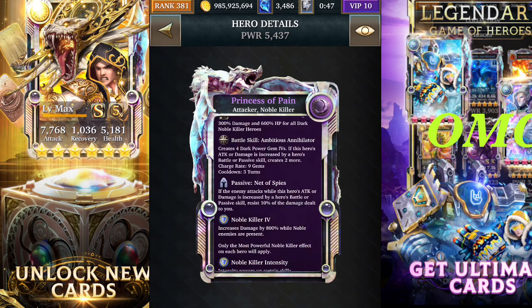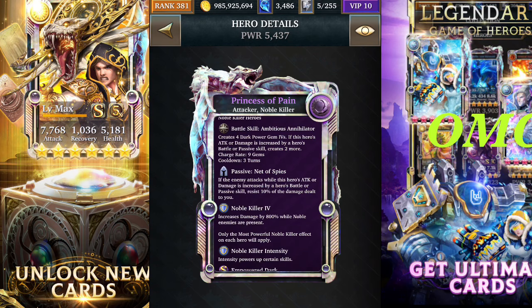So Princess of Pain — let's see what the Princess does. She will create four dark power gem fours — much better. If this hero's attack or damage is increased by a hero's battle skill or passive skill, it will create two more, which means this card will create six power gem fours.